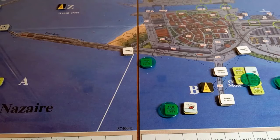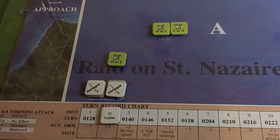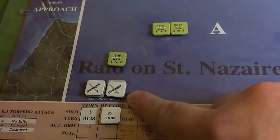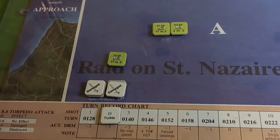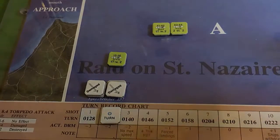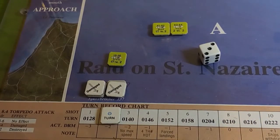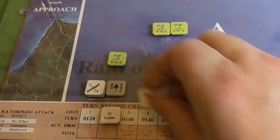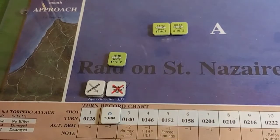Torpedo attack: Erwin fires its only torpedo at one of the targets. The dice roll gets a three, minus one gives us a two — and two means destroyed. Beautiful. Love it when a plan comes together.